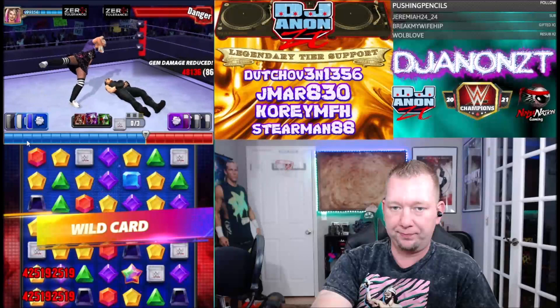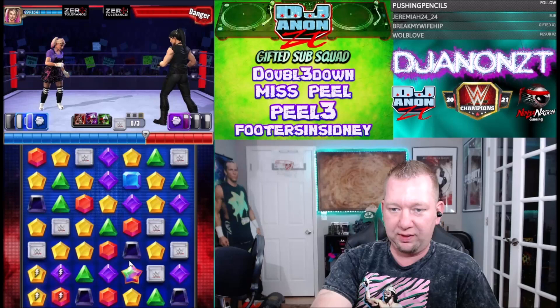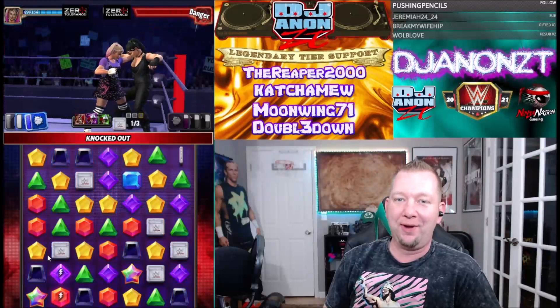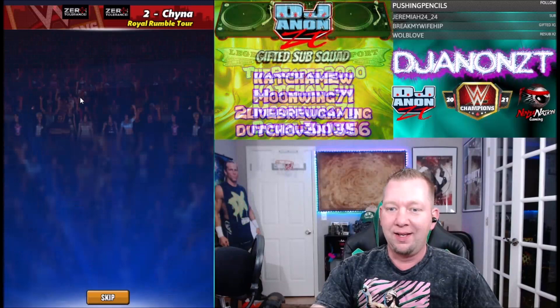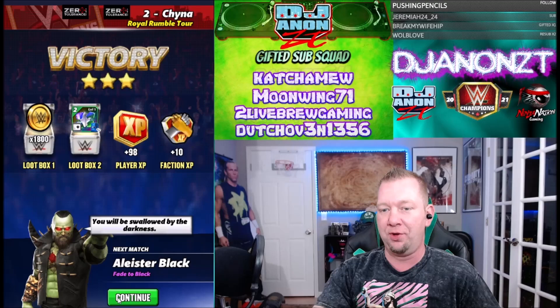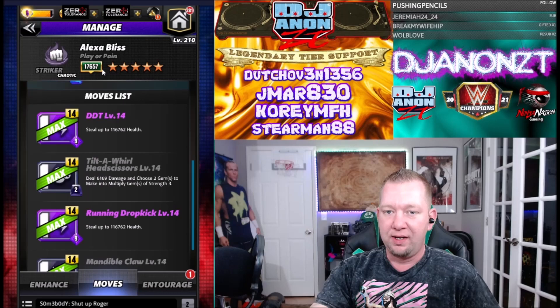We didn't fill the finisher - unbelievable. I was so focused on not losing those power gems that I didn't even see it. We had something to push the pin meter - easy street either way, it was over next turn and we lost like no health. That's a three-star move set. The reason I went back and went against a five-star bronze superstar is because going against the silver takes a couple of turns to bleed that out when people have 1.5-1.8 million health.